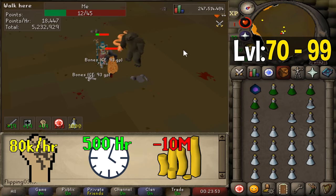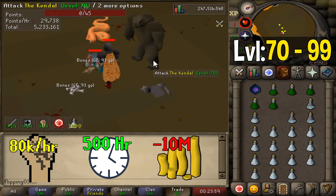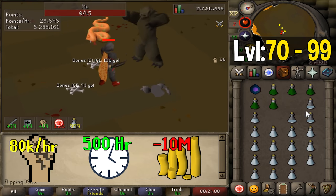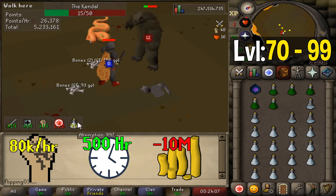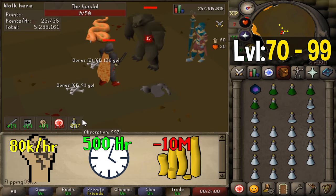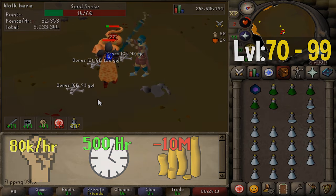The order in which you train your skills — Attack, Strength, Defense — does matter and gets a lot more important when you're grinding for 500 hours. Generally the priority order is Strength first, then Attack, and last Defense. Most players will level their Attack and Strength equally up to around level 80 or 85, and then go straight to 99 Strength.